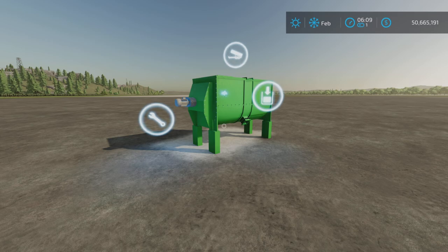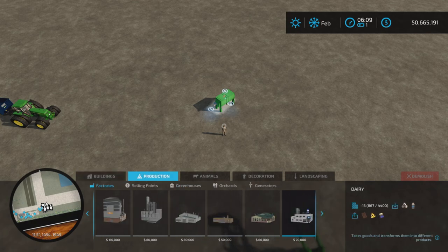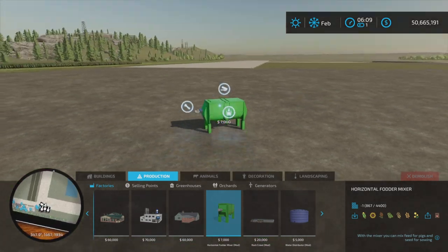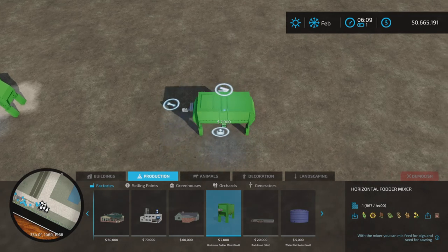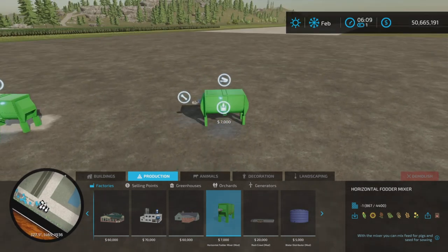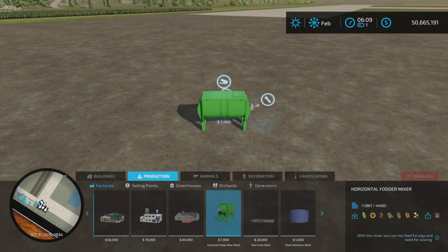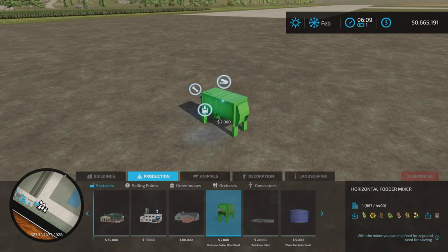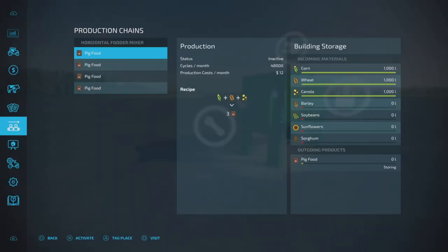This is 1.76 megabytes to download, two slots on console, and you'll find it under Productions and Factories. It's $7,000 to place. It is quite small, so recommended for very small farms and small operations. It's a pig food mixer.